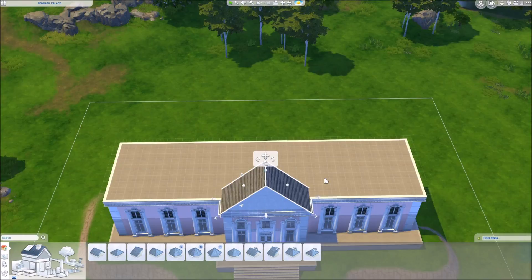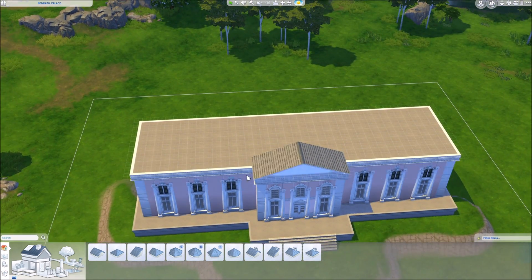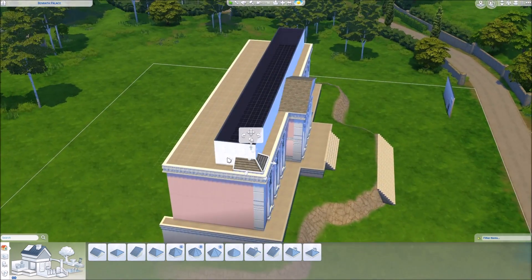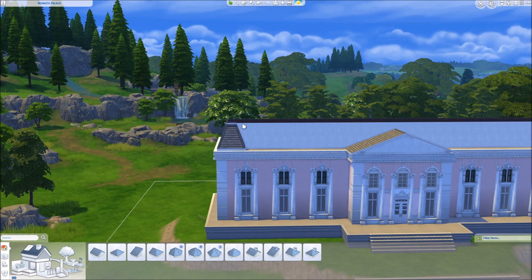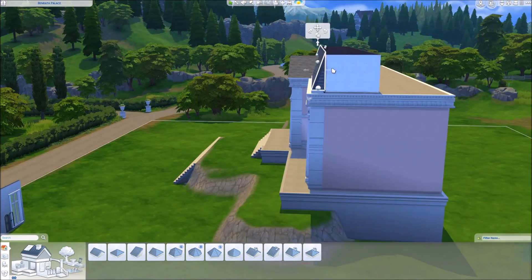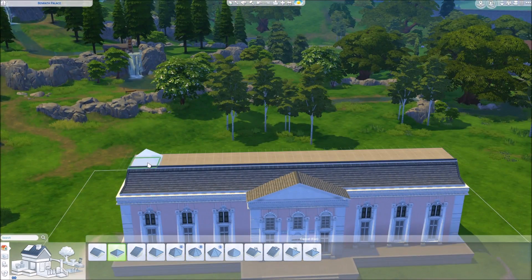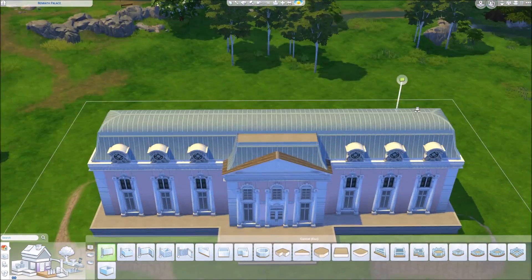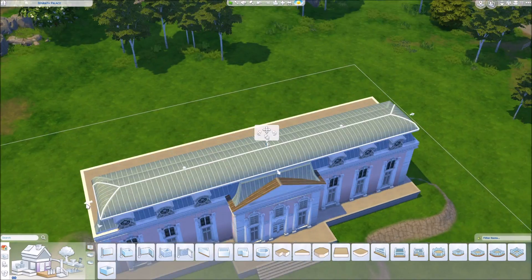It was super interesting to build something like this again. I am kind of a sucker for these baroque buildings, especially in my opinion they are not easy to do because, as you can see, the roofs are a little bit fiddly. But they are working. And theoretically you could even put something in the roofs — make them usable so your sims can really have an attic, so to speak.